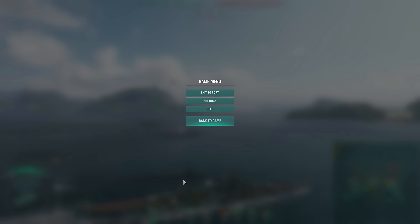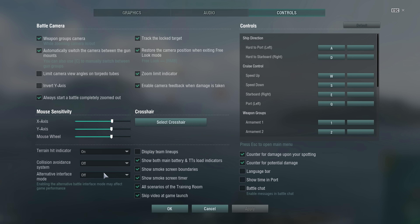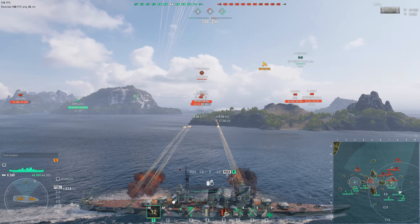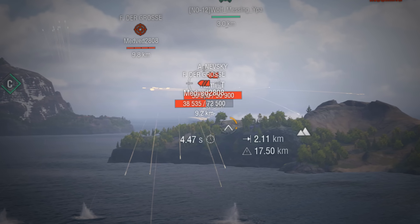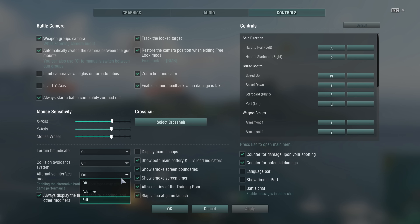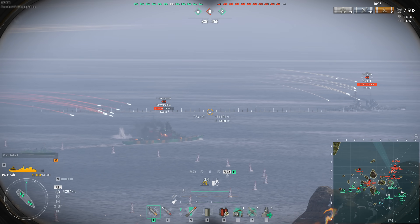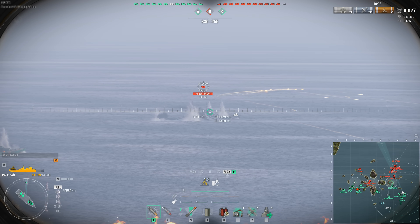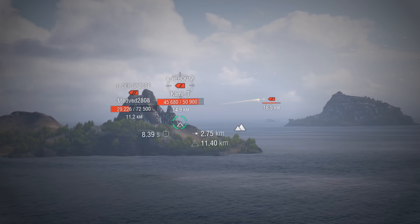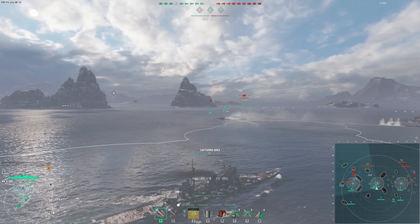When in battle, enable the Alternative Interface mode in the settings. This will show you the names of all ships in battle, their HP, and the nicknames of captains helming them. The adaptive option only displays detailed information for ships close to you or within your binocular view. If you want to know about everyone visible to you in battle, press Alt. The same button will help you when the Alternative Mode is disabled.